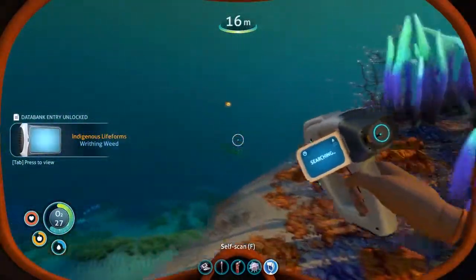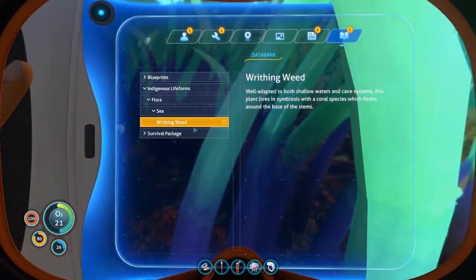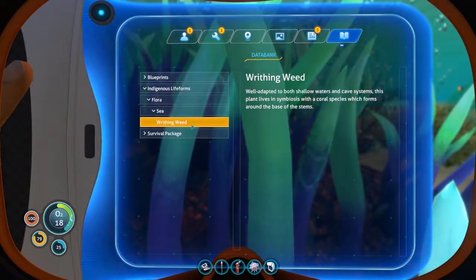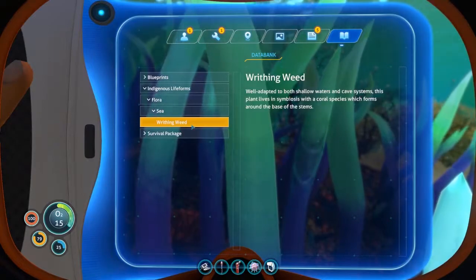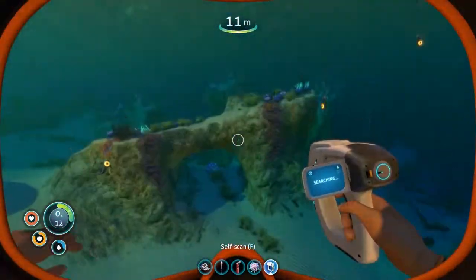So this is a writhing weave. Well adapted to both shallow waters and cave systems, this plant lives in symbiosis with the coral species, which forms around the base of the stems. That's cool.